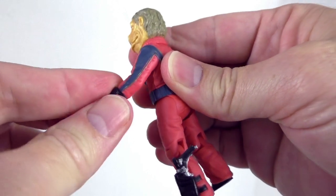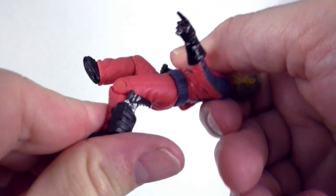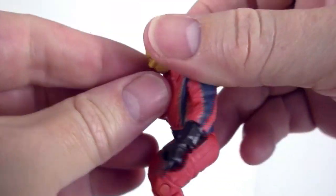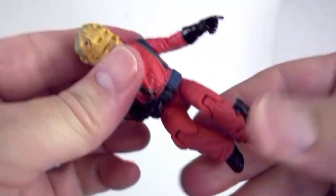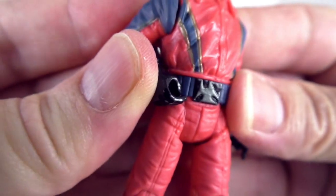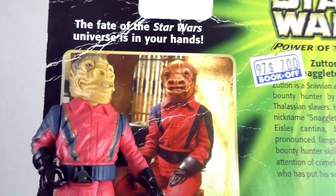Can he bend at the elbows? No. But he can bend at the knees — I'm sure it's so he can sit at one of the tables. His arm is permanently bent like this. Wrist does not turn. His head turns. His waist turns. He's got the Snaggletooth belt buckle — awesome! Interesting design of his outfit, which is the same as the picture. It's very cool looking.